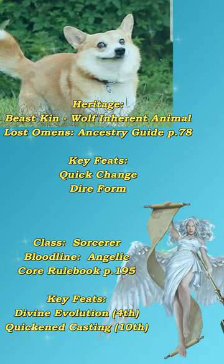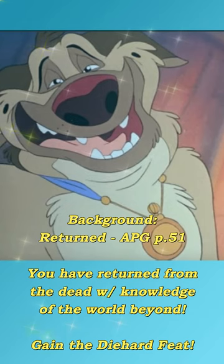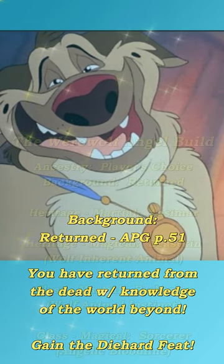And if magic is more your game, take the wolf inherent animal beastkin versatile heritage and pair it with a celestial bloodline sorcerer. Either way, you can turn back the clock on this build with the returned background, but if you do, you may never come back.